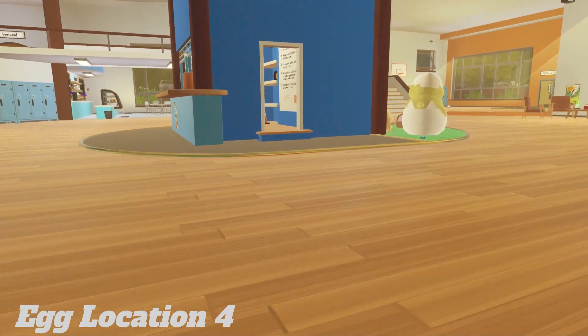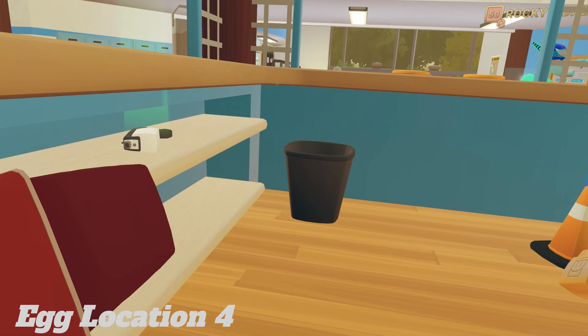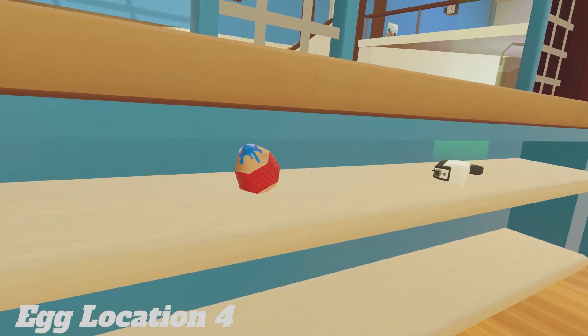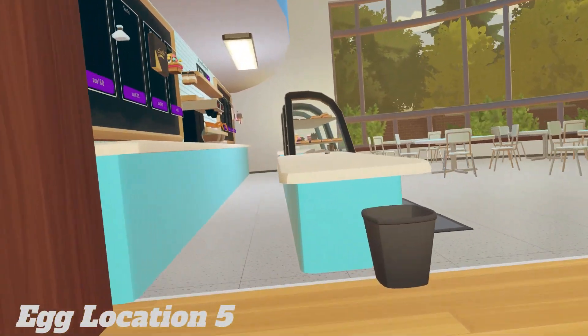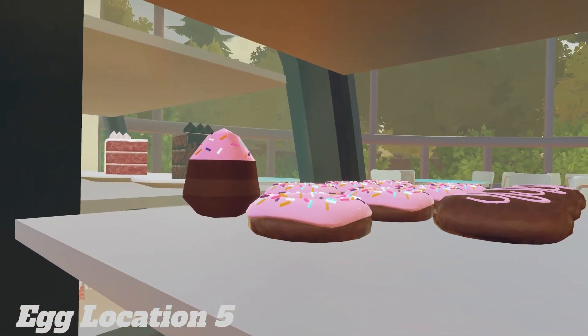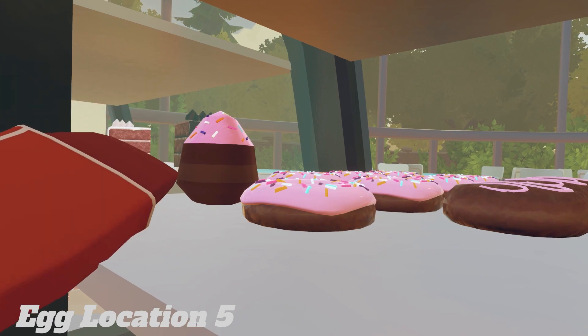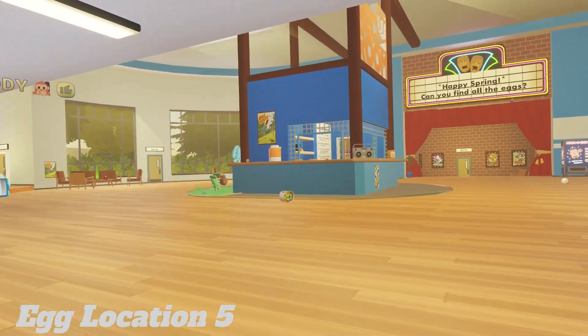The other one's going to be right over here. I grabbed the gun — just remember it's right there; you keep on grabbing the gun every time we try to do this. So there's going to be one in the kitchen, right over here: the egg-shaped donut. There's going to be one again over here.